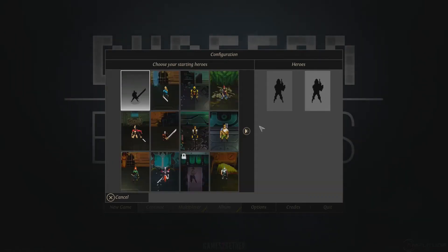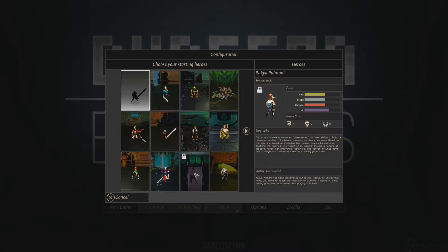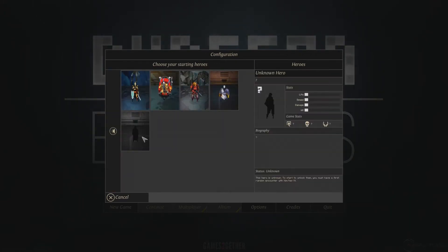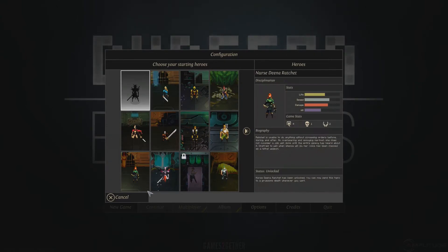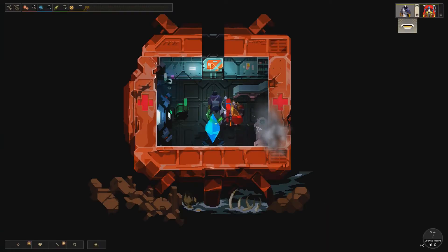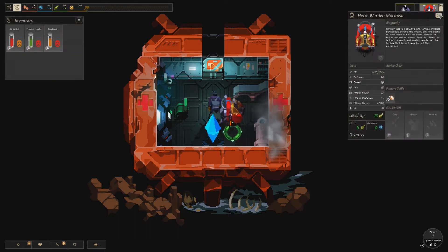Let's random up. We haven't unlocked Rakia Pomoni yet as a starting character and we haven't encountered that guy yet. So let's random up other than the Infirmary and on easy mode. Let's see who we start off with — we start off with Nanor and Warden Mormish.